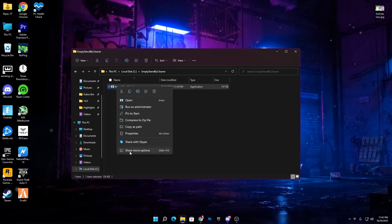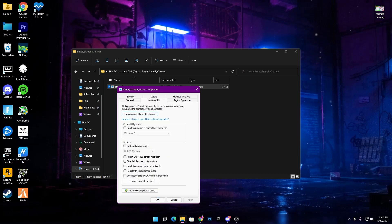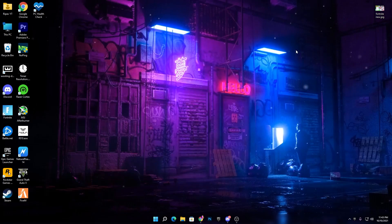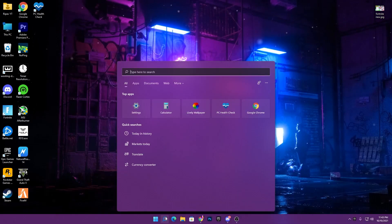After pasting the folder into the C drive directory, open the folder, right-click the software and go into Properties. Go to the Compatibility tab and check the box that says 'Run this program as an administrator', then hit Apply and click OK.